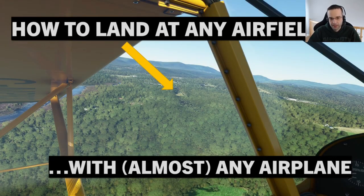Landings are one of the hardest things to get right in Flight Simulator 2020. I'm going to share with you the number one technique that helped me improve my landings. When you're talking about landings, there are two things you need to keep an eye on above everything else: the first one is the airspeed, and the second one is the glide path. If you get those right, there are good chances you're going to make a pretty good landing.